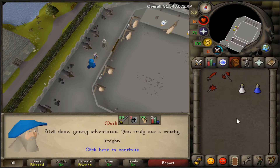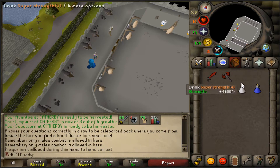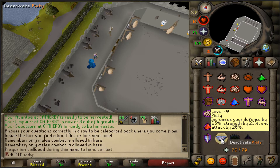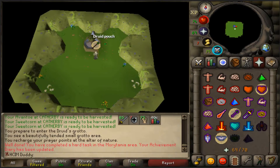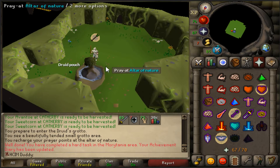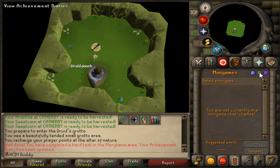I got very close to dying — I did not bring a defense potion in there — but I got a lot of XP and Piety is now unlocked, very nice! That is another hard step in the Morytania Hard Diaries completed.